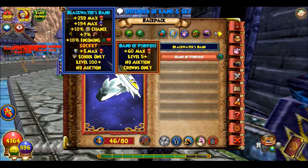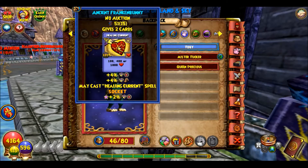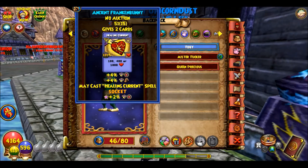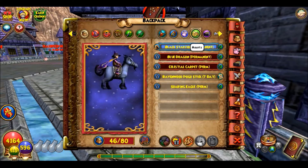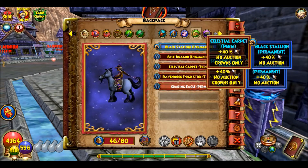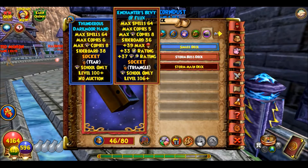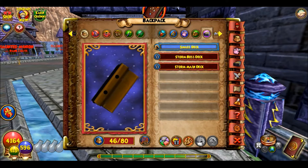For pet, I have Toby — named after me. He doesn't give very good stuff but he does give some damage and Healing Current. He also gives some accuracy, since Storm doesn't have very good accuracy. I have a lot of mounts on this one too, and for decks I have the same setup — small, boss, and main.